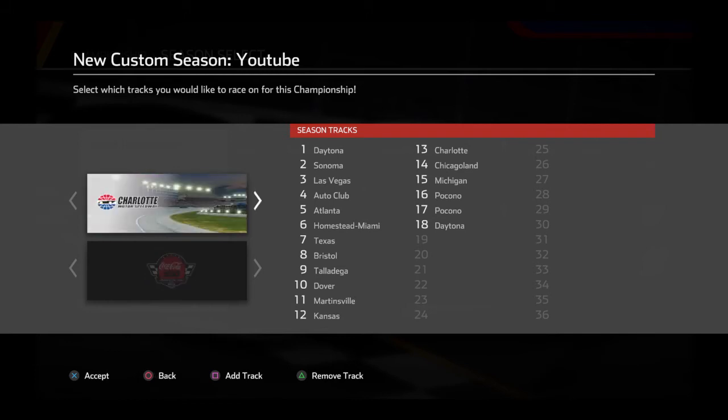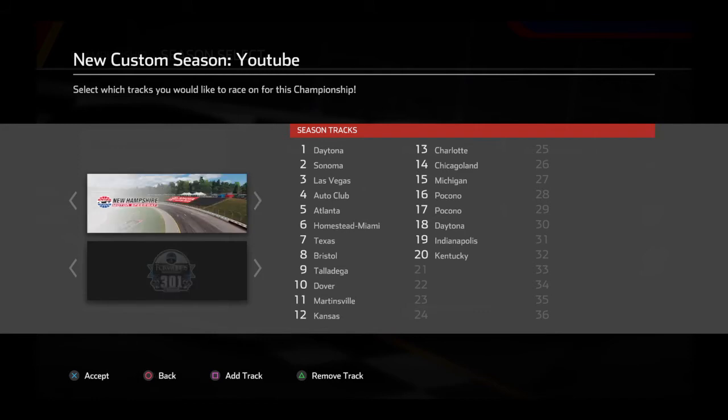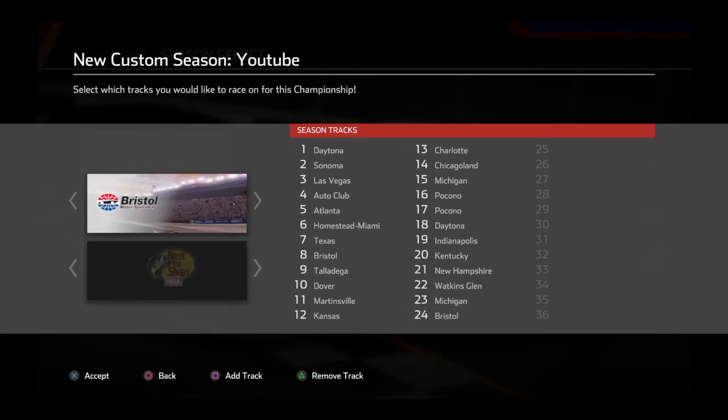Then we're gonna go out to Indianapolis — there you go — Indianapolis race nineteen. Race twenty is Kentucky. After Kentucky we'll go to New Hampshire. After New Hampshire we go to Watkins Glen. After Watkins Glen we go back to Michigan for the Firekeepers Casino 400. Then we go to Bristol for the Bristol night race.